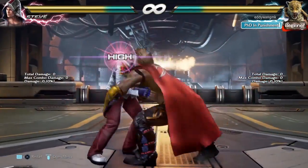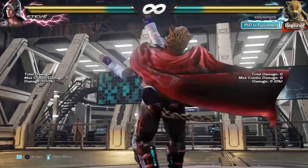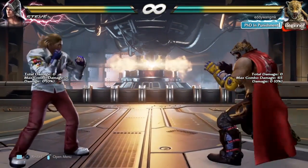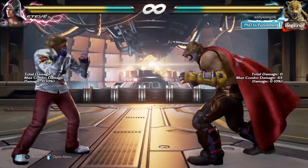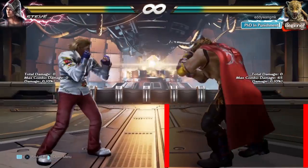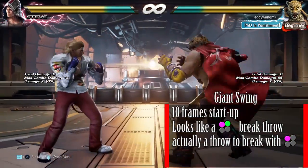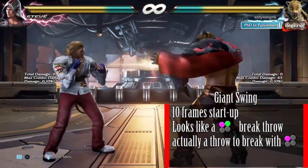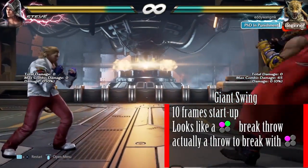If you haven't heard about the giant swing before, it's a very strong throw that you have to take. Either way you are going to eat a lot of damage from it. On top of being a 10-frame throw, it's a one break but the animation looks like a two break, so it's a really scary throw. But today we are going to talk about this problematic move — the Jaguar step.